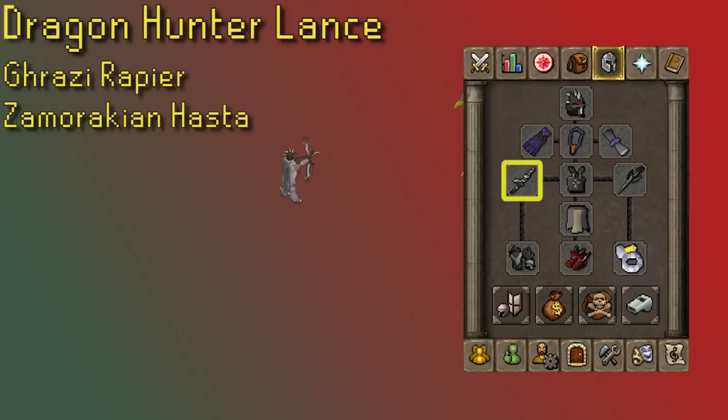Hydra, like other Dragons, is weak to stab, so the Lance can really crank on the Hydra. Other good stab weapons get the job done, but the Rapier is more expensive than a Lance. You have a Zamorakian Hasta with a good stab bonus, but at that point you're much better off using a Blowpipe, which is cheaper. Blowpipe costs a little more to use since you go through scales and darts, but it'll make up for it because of the Hydra's drop table.